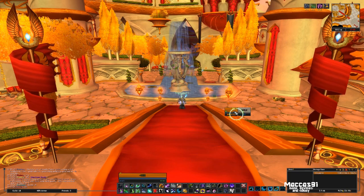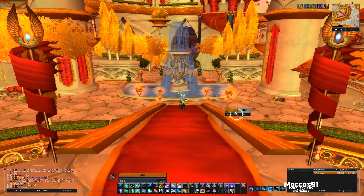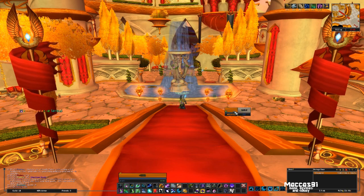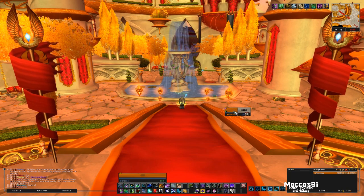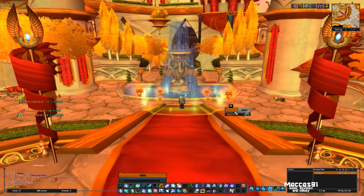You want three stacks of Lifebloom. For a raid you want to keep it up, so Nourish restores those stacks and keeps it at full. You want to keep Wild Growth on cooldown all the time. Use Rejuvenation on the tanks if you can, but use it sparingly as it does use a lot of mana. And then you use Swift Mend as well.